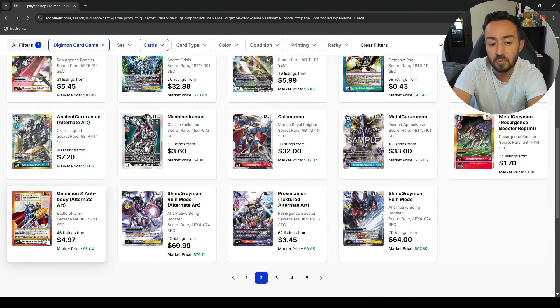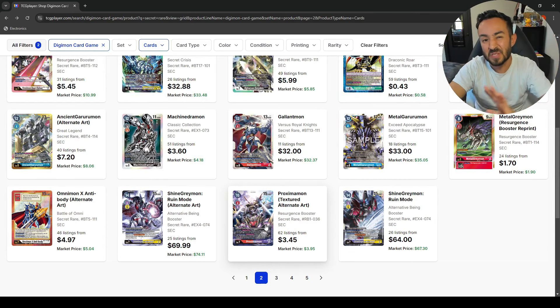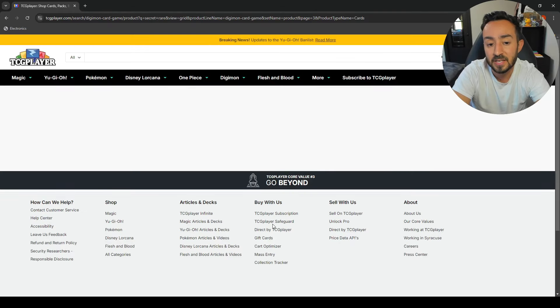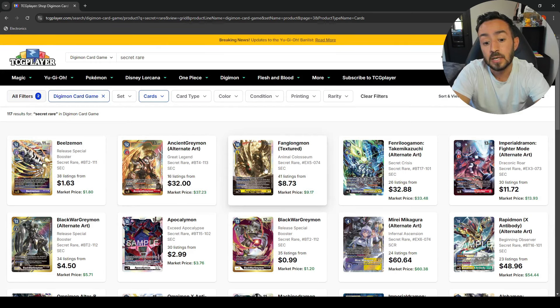The ProximaMon alt-arts are crazy — it's like no one even talks about those decks anymore. I remember being so thirsty to get those promo months for GammaMon, GoruMon, and JellyMon. 32 bucks for the alt-art of AncientGreymon. The FengLong —